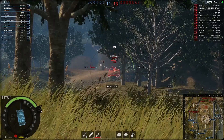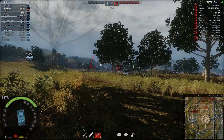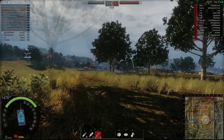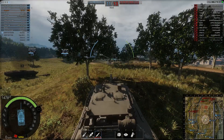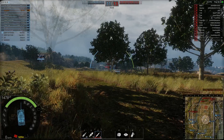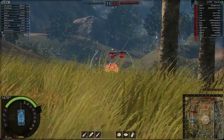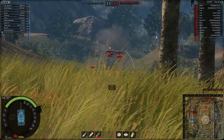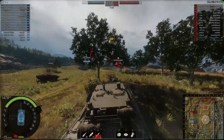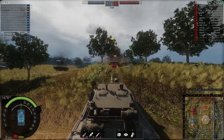Whenever you lose HP, you should have dealt at least the same amount of damage back, or at least assisted in doing so — otherwise you're just a credit pinata for the enemy team. Every move you make has to have a purpose: I'm going here to get flank shots on a choke point, I'm going here to support my allies in case the enemy makes a mistake, I'm going here to hold a choke point or a corner.